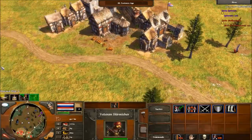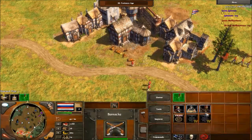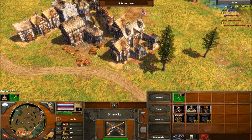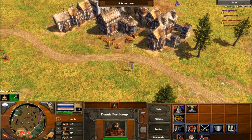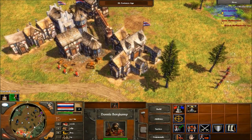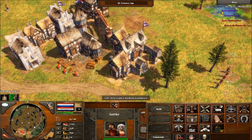We got our guys — holy cow! We have so many things we can get. We can get more banks. I haven't even been doing any banks, really. Alright, we got more guys, awesome. There's our ton more wood. Let's get the attack going — there we go.